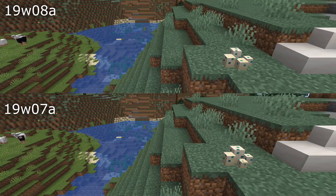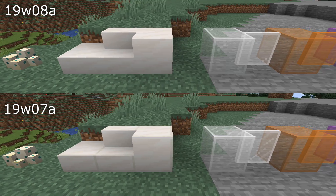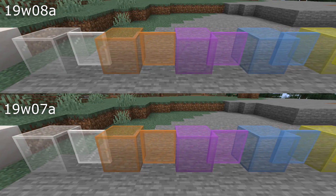A whole load of visual changes in this version. The turtle egg block model had its texture stretched out — that's fixed in this snapshot. Smooth quartz blocks now use the proper smooth quartz texture.